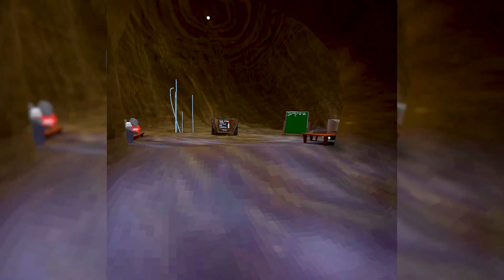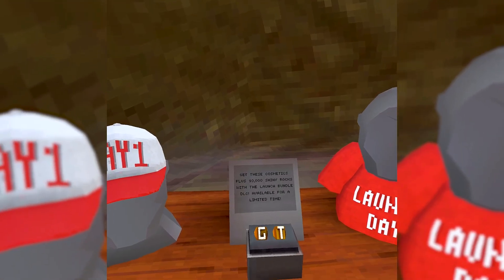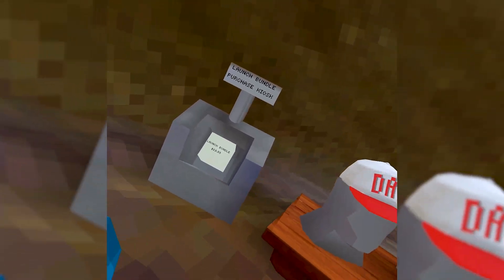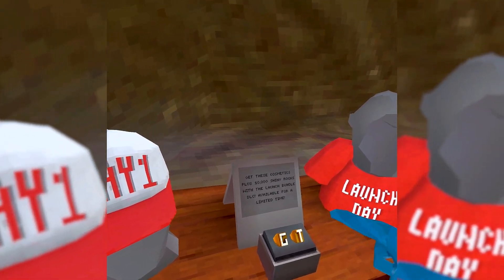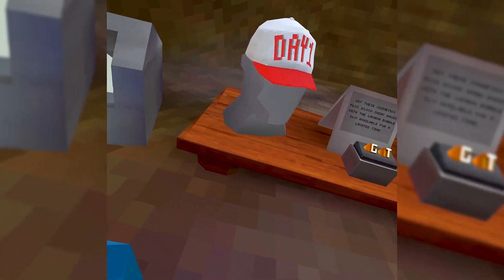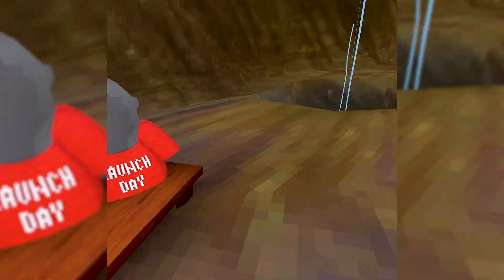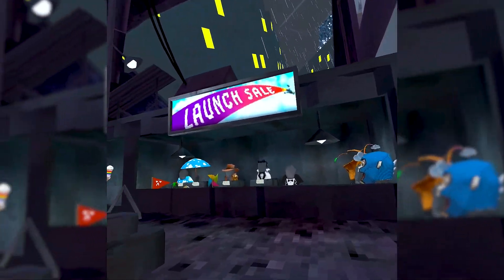The sign says 'Get these cosmetics plus 10,000 channel marks with the launch bundle DLC, available for a limited time.' It's $20. I might not get it since I already had the early access pack, but you're basically getting a free $20 worth - 20 dollars is 5,000 shiny rocks, so 10,000 would be $40, plus the exclusive cosmetics as a bonus.